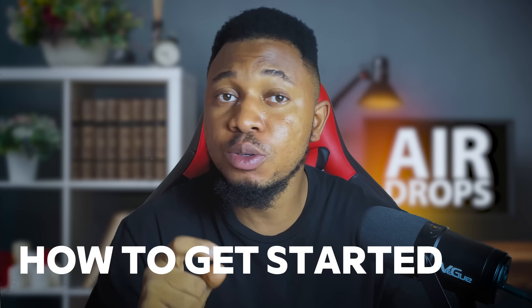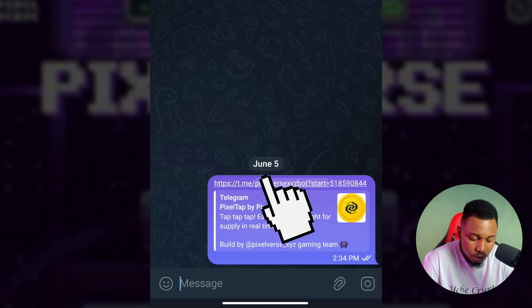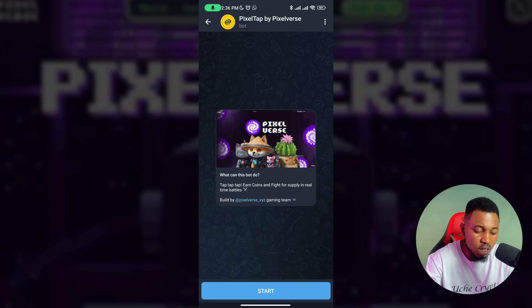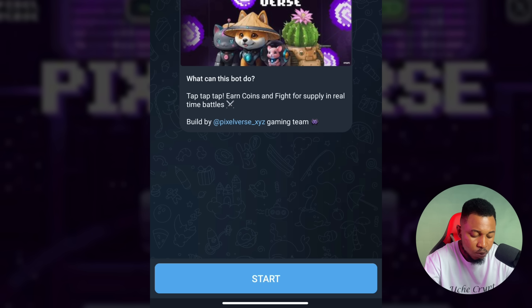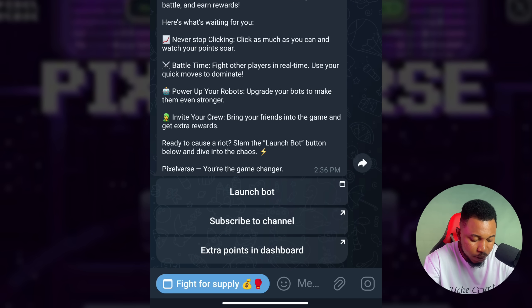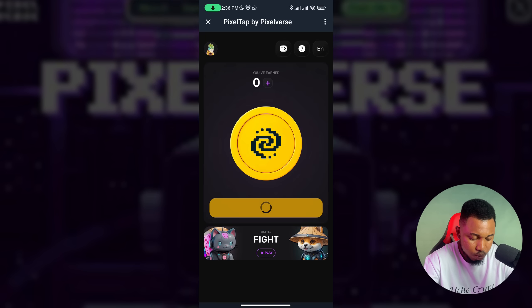Here are the steps on how to get started with the Pixelverse airdrop. First, click on the link I'm going to leave in the description — make sure to click the right one. Once you click on it, it's going to bring you to this section. Click on Start, and it opens up. Next, click on Launch Bot, then click on Start.